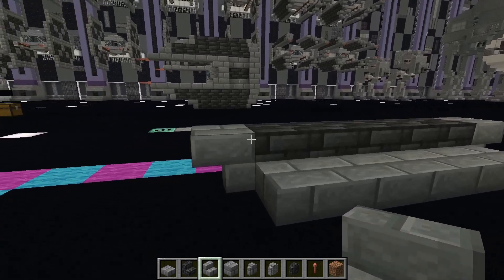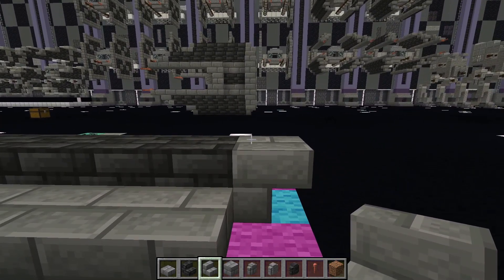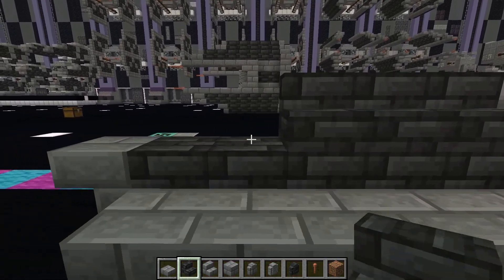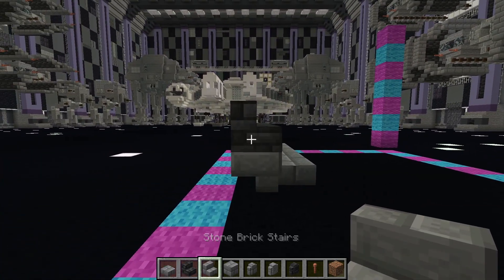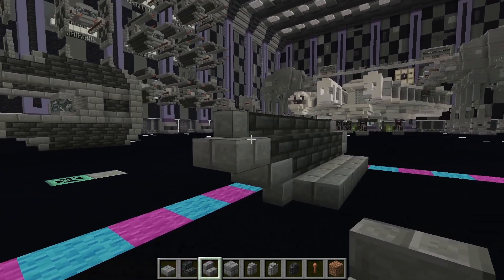Now on top of that, let's start from the back. We're going to place a regular stone brick stair, and then stone brick tiles along everything we have already placed, including that last one. And then come around to the front, facing towards the back, and place a stone brick stair like that.